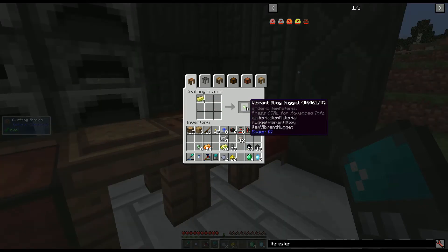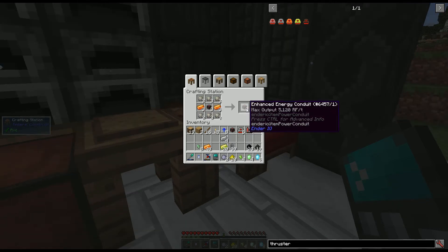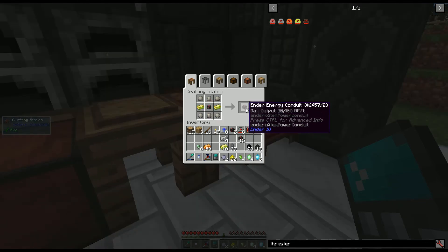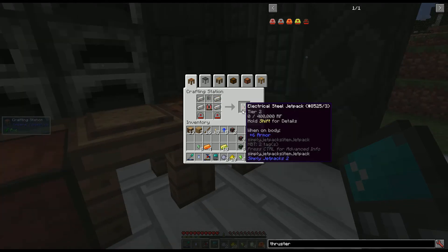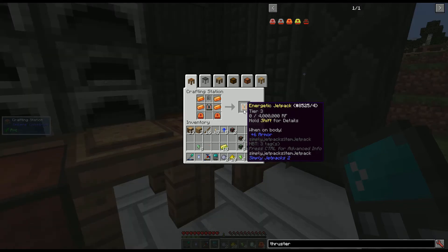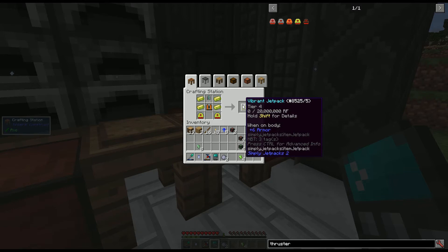A conductive iron jetpack, 36 vibrant alloy nuggets, 4 vibrant crystals, 16 enhanced energy conduits, 8 ender energy conduits, 19 double layer capacitors, 4 energetic thrusters, an electrical steel jetpack, an energetic jetpack, 5 octetic capacitors, 2 vibrant thrusters, and a vibrant jetpack.